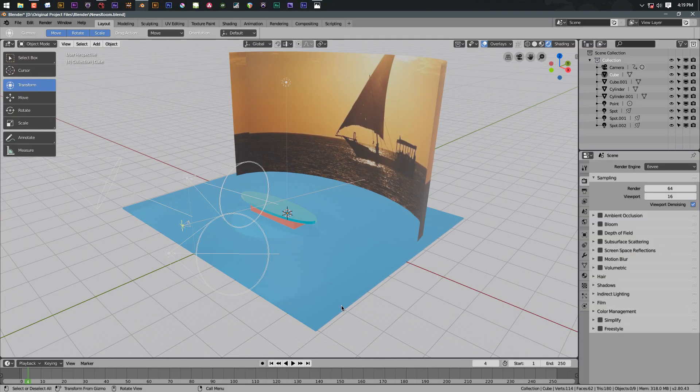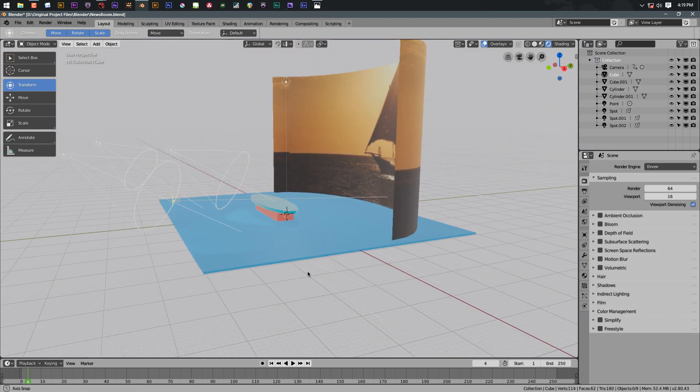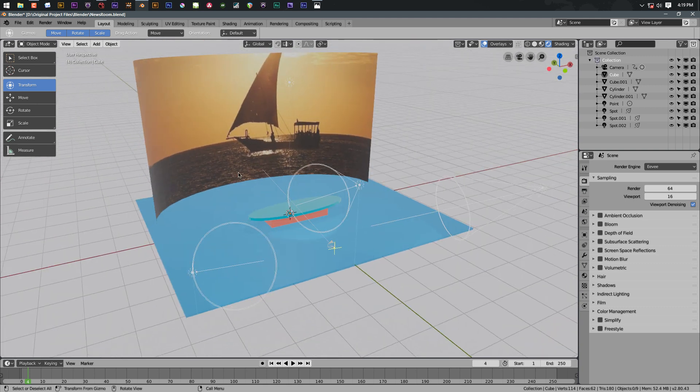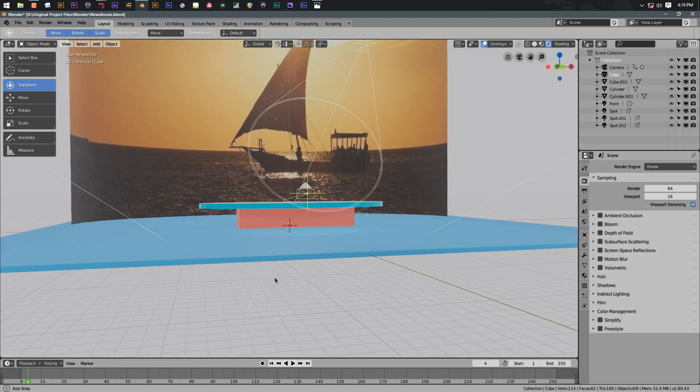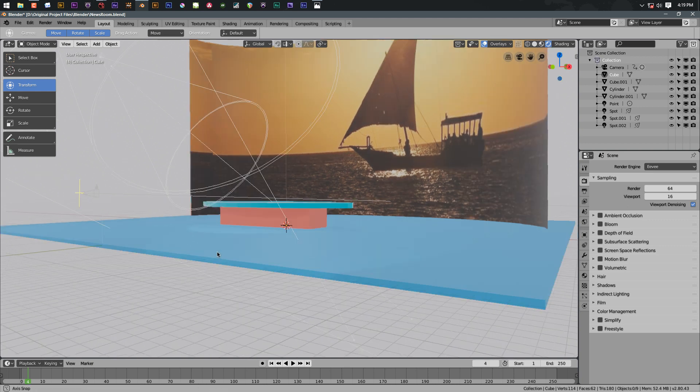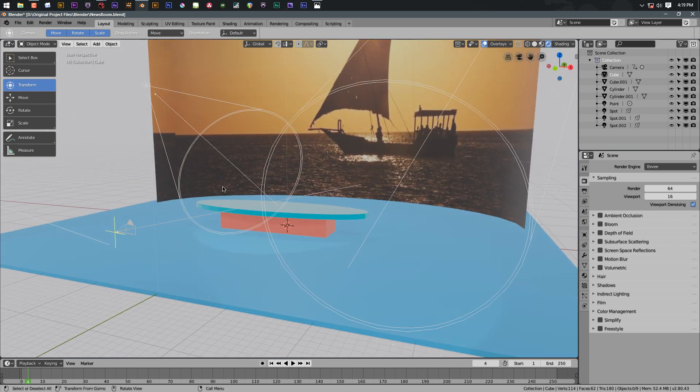So we're going to jump into Blender. Here I've set up a virtual newsroom of sorts — this is not anything elaborate by any means, I was just trying to mimic what a virtual set might look like. You've got your backdrop, your ground, and then a desk. The desk is actually super helpful for this technique because then you don't have to have contact points with your actor's feet on the ground — the desk allows you to hide a lot of things. Now, I am using Blender 2.8. It is still in beta — not considered stable yet — but for our purposes it's stable enough.